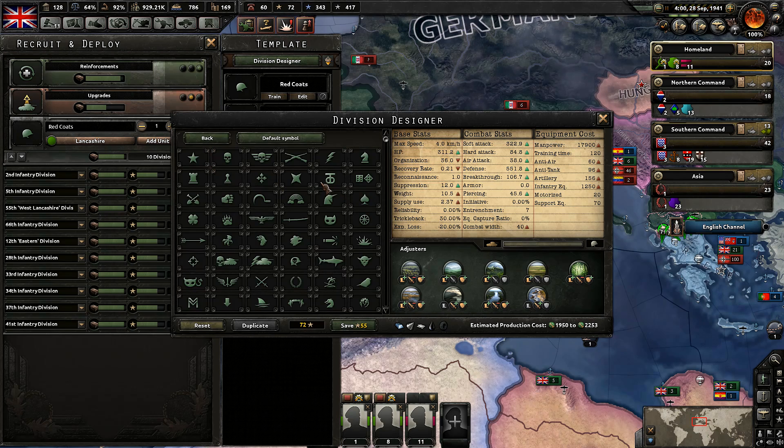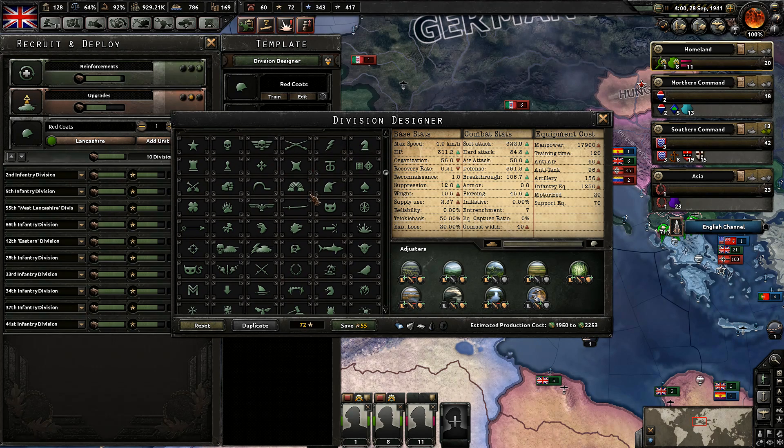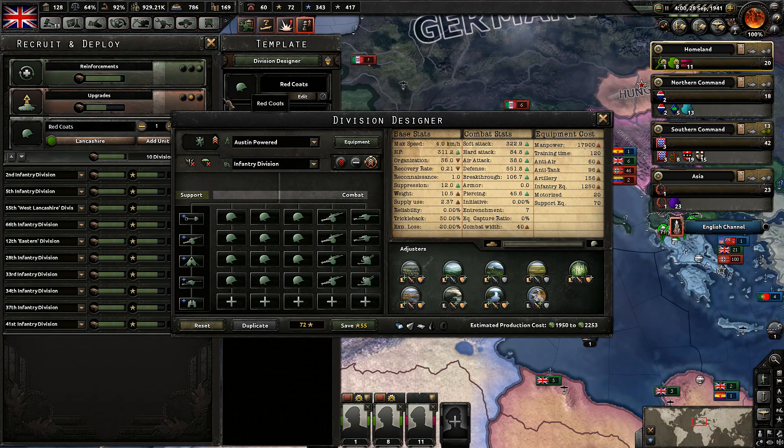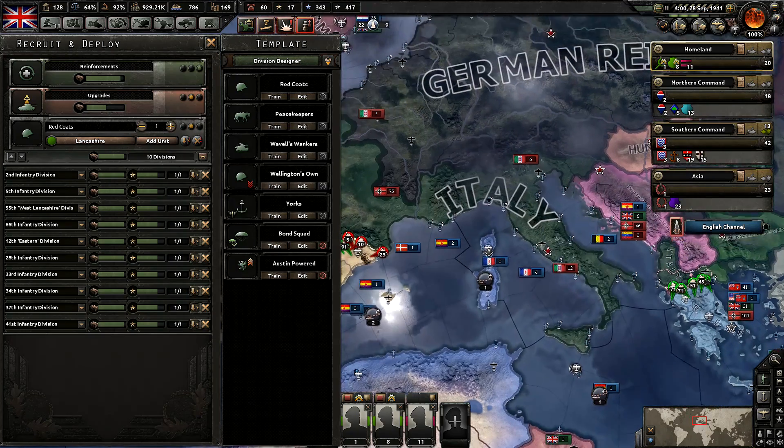Let's see — something very British. Oh, a crown, that would work. Yeah, I like that — that's exactly what we're going to do. Let's go ahead and save it. Looks good. I believe we are done with our designs for right now.